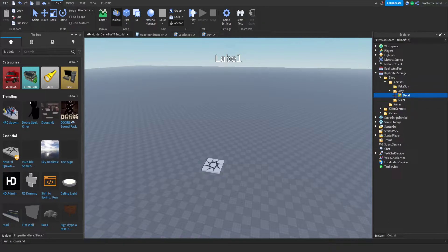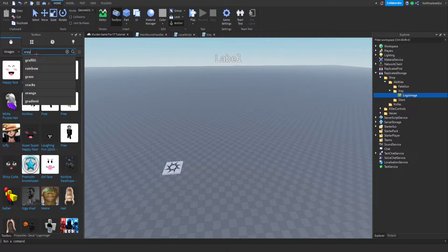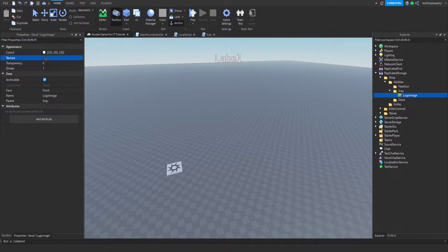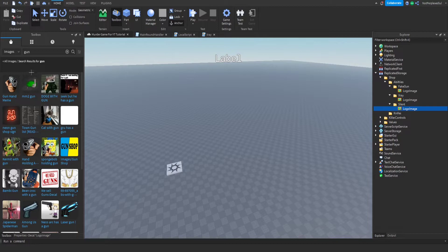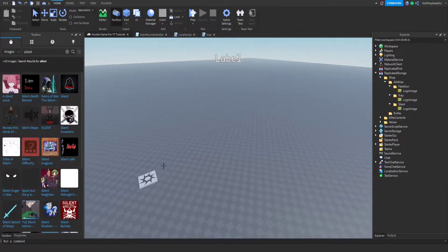Inside each ability folder we'll add a Decal. Go to local image, then get an image from the toolbox — search up whatever you want, right-click on it, copy the asset ID, go back to properties, Ctrl+V to paste it. Do this for each one: X-Ray gets its image, Fake Gun gets its image, and Silent gets its image.